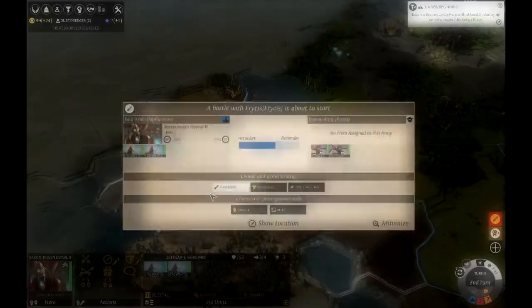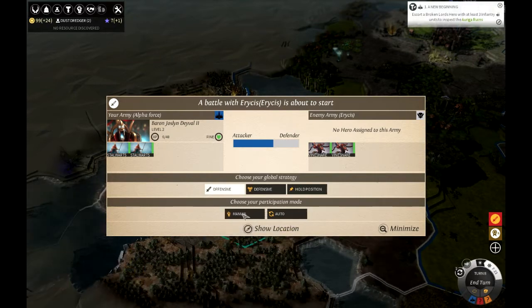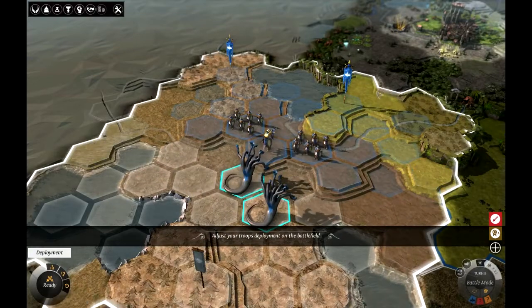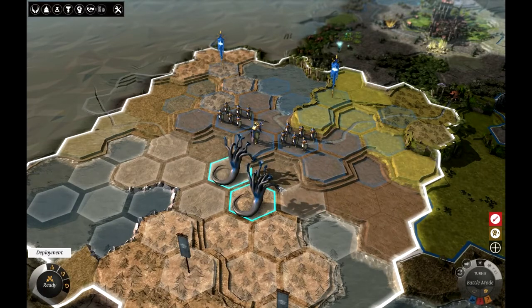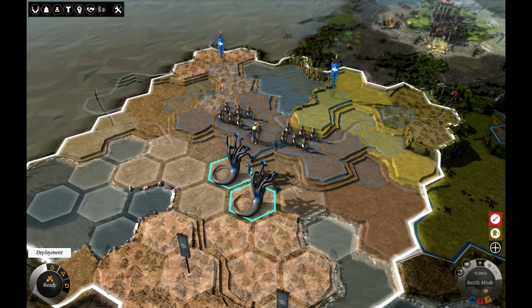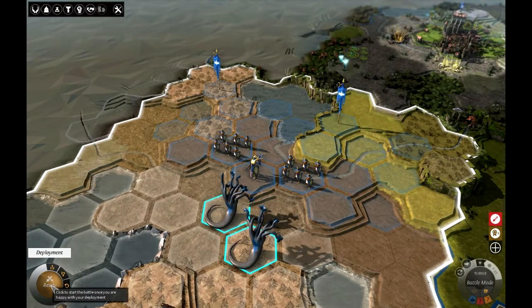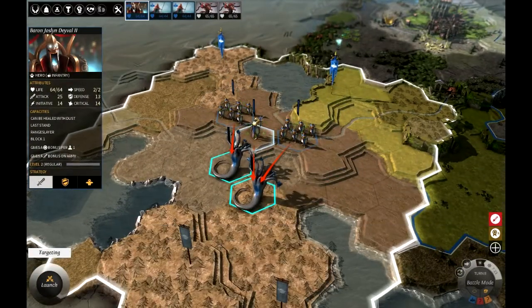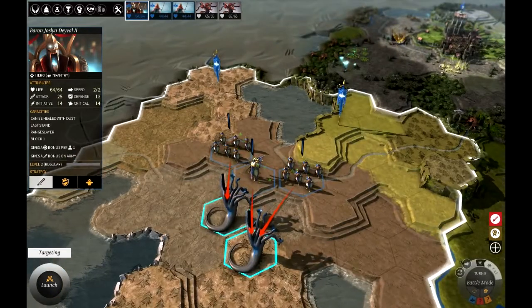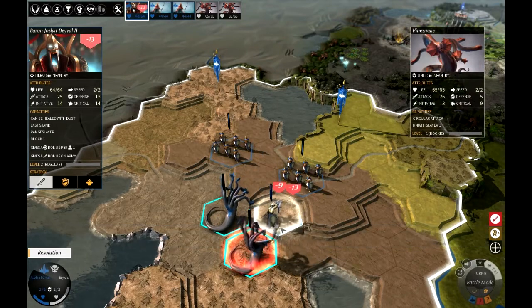I'm going to attack just to show you guys how the combat works. It looks like I have a little bit of an advantage. I'm going to go offensive and go manual. It sets the actual playing field of the real world into a battlefield. I don't know if this barrier gives them a disadvantage when they attack me from higher ground, but I wouldn't be surprised. You have to click ready, and then it shows you where you want each unit to attack. Once you launch it, they go automatically with the action you told them.